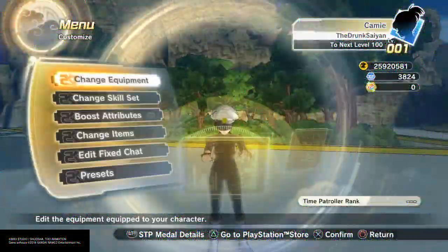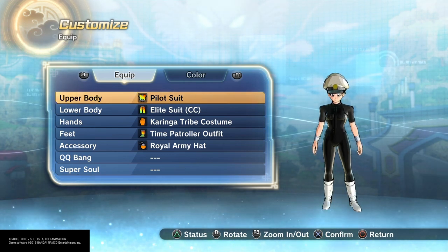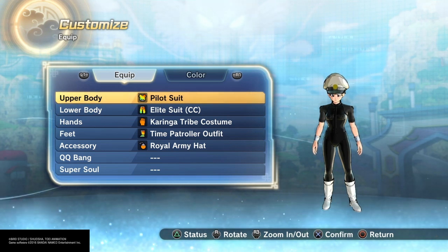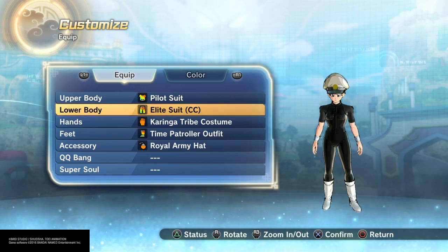For her equipment, I gave her the pilot suit on top. She basically wears a black catsuit, full body, and we don't really have anything like that. The pilot suit is about the only shirt you can use that is form-fitting and you can change its color. Elite suit, hero suit, anything like that on the bottom will work.